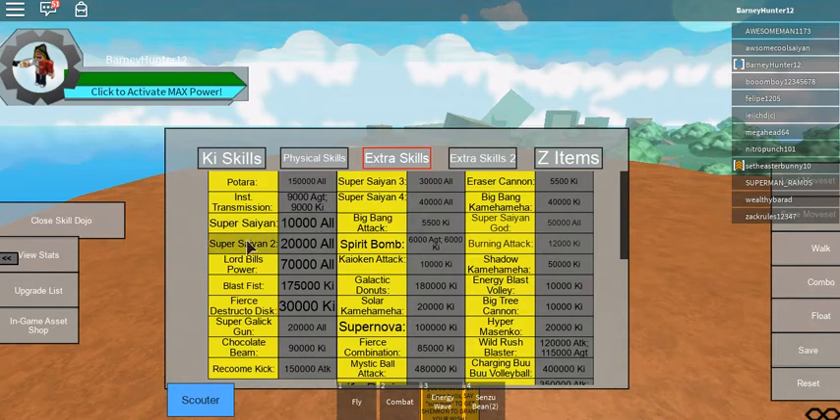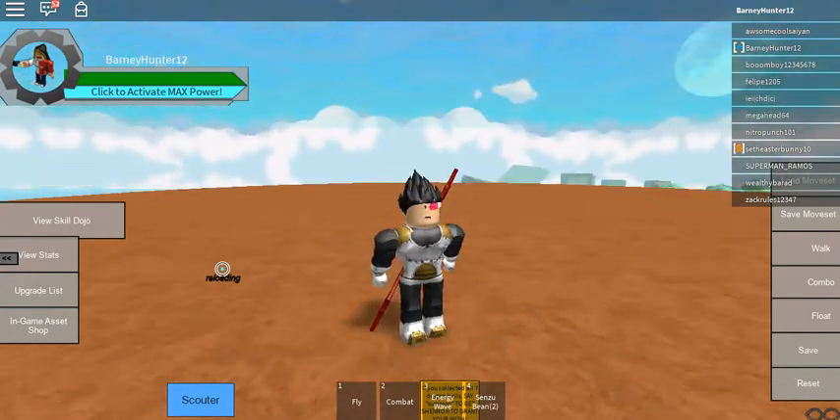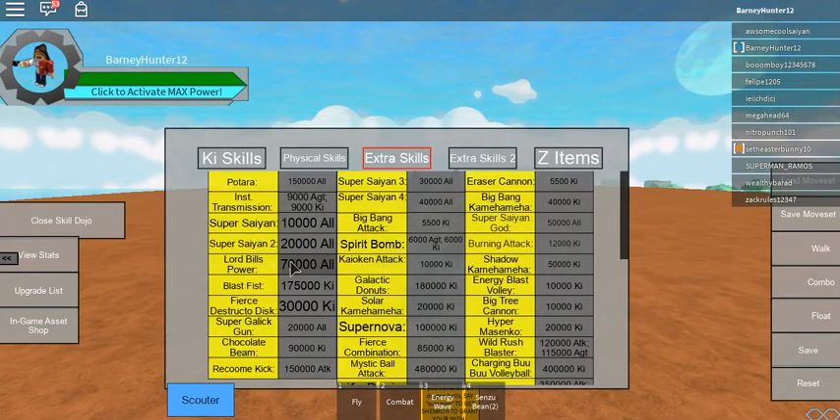To get Super Saiyan 2, you need 20,000 of all stats. You're probably wondering why we want these transformations — well, they give you extra health, and I think they also make your attacks stronger, just like in the actual show.